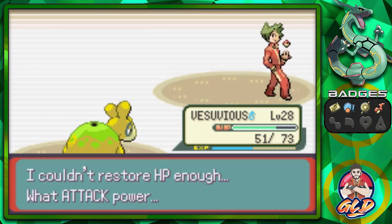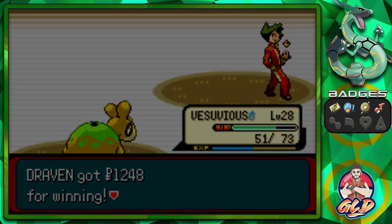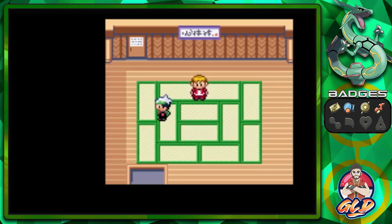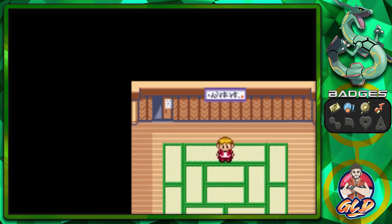George has been defeated. He's like, 'I couldn't restore HP enough — what attack power!' And this room will lead to the One-Hit KO room. Holy crud. This one is a little daunting.